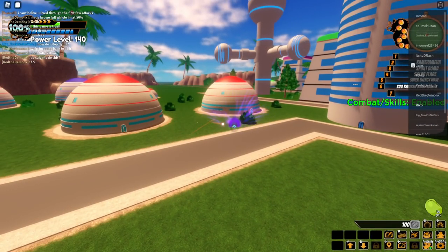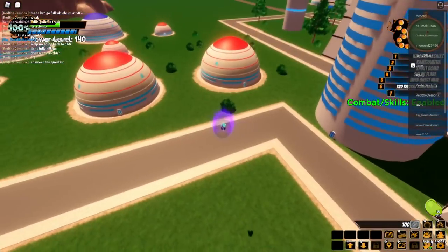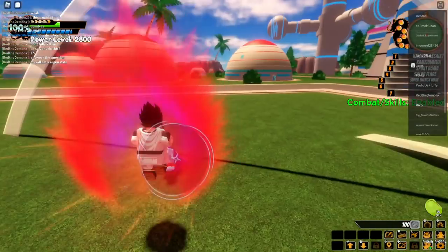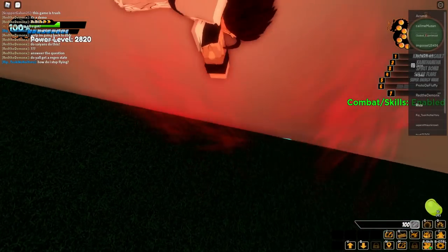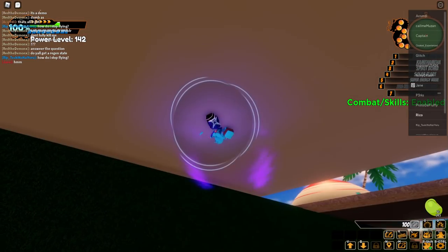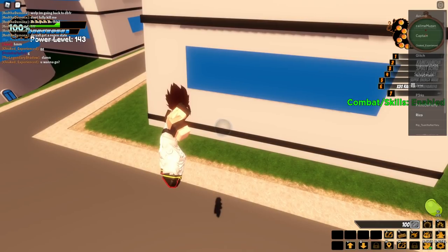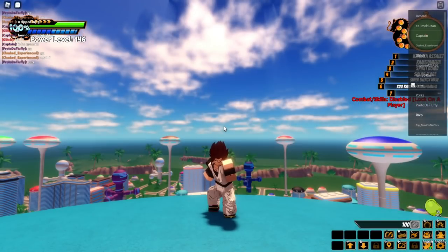This guy was talking all that smack and I'm doing all this damage. I didn't expect to be this decent at the game. Smack him into the ground — there we go. Another Kaioken Times 20 — why not. How is this guy still not dead? His clothing is all messed up, the whole map is messed up from fighting him. This is the true Dragon Ball experience. I've messed him up so bad he's just stuck in the ground.